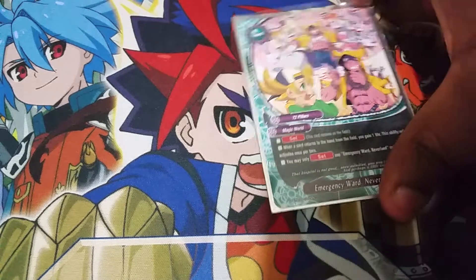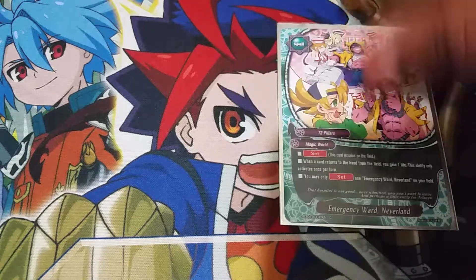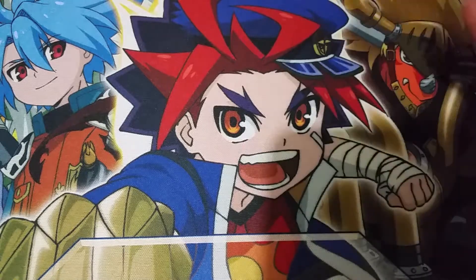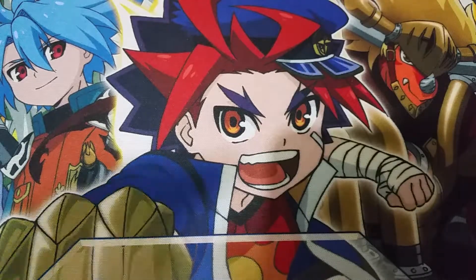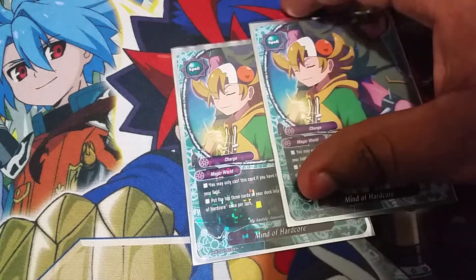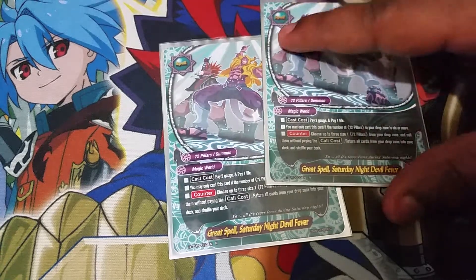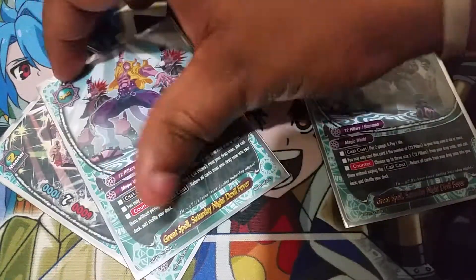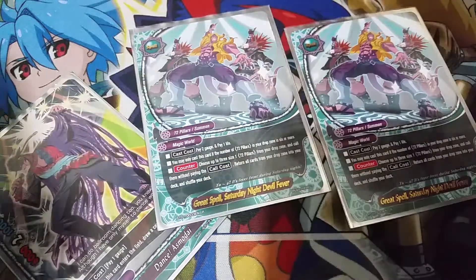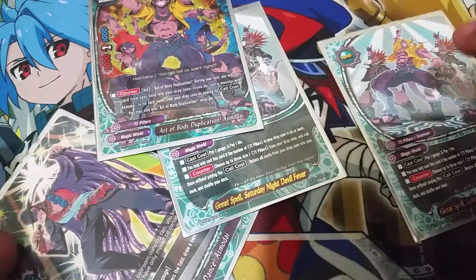Let's go into spells. We have one copy of Emergency Ward Neverland. This is a very nice one-of — it's a 72-pillar set spell, it's free to set, and when any card returns to the owner's hand — it doesn't matter which player — I gain 1 life, but only once per turn. The really nice thing about this card is its 72-pillar attribute, so it helps get off Shacks and Teach Modai. I just don't feel the need to run more because this is a 52-card deck and I don't want to take out anything. I'm fine with this being a one-of — it's mainly there for the 72-pillar name on the field or drop for other effects.